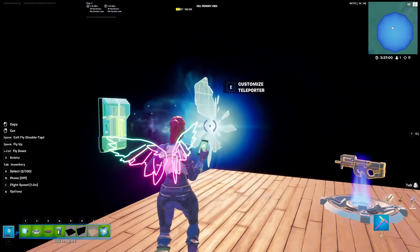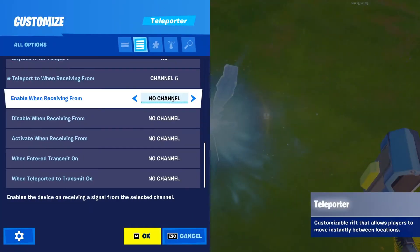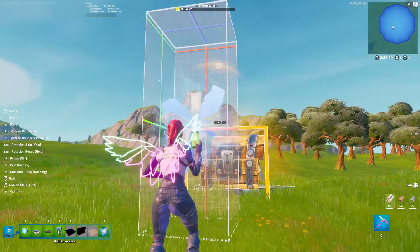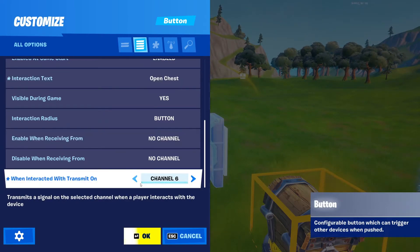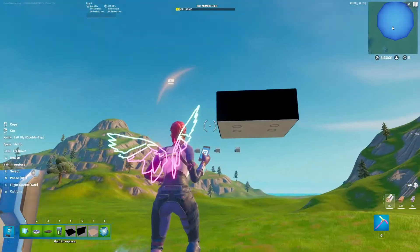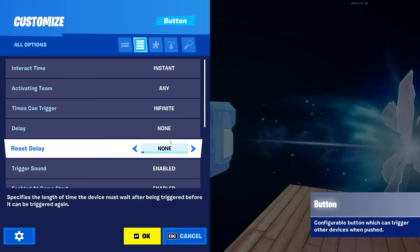Then copy the button and the teleporter and take them to the chest area. Set the teleporter to channel 6 and put it in front of the chest or wherever you want to teleport back to. Change the interact text to whatever you want — for example, 'Open Chest.' Set this one to the channel of the first teleporter, and set the delay to how long you want it to take to enter the chest and exit the chest.